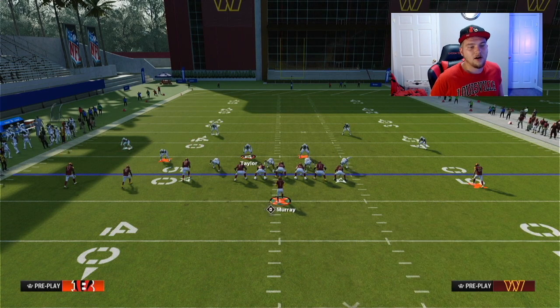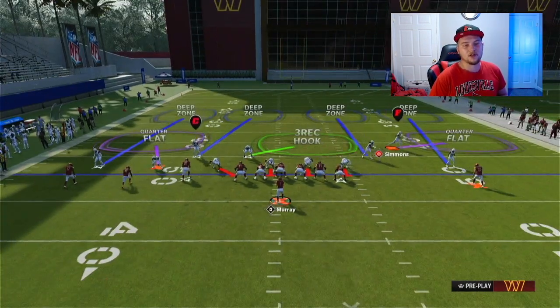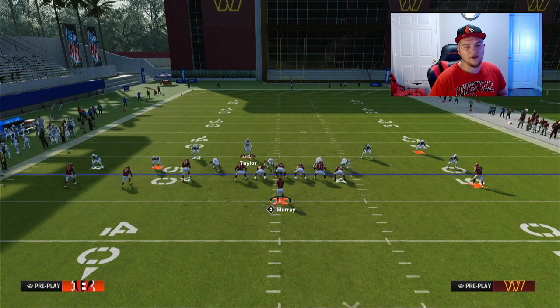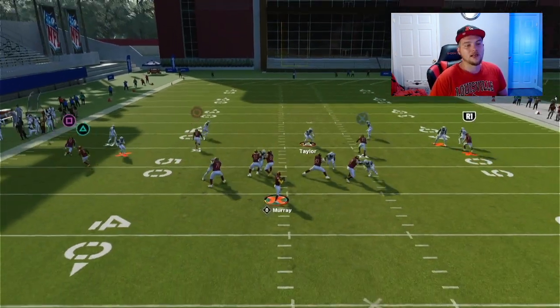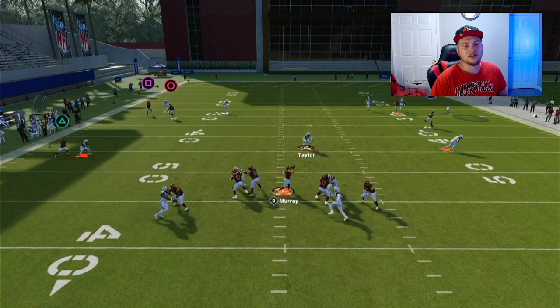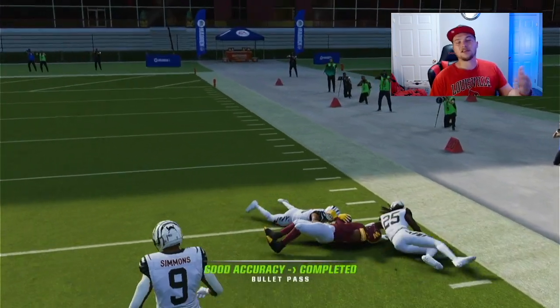On defense you can baseline move this guy over so he plays the sideline a little bit better, but this flood combo is still going to kill any kind of defense like this. You can throw to either sideline with both corner routes wide open, and that's an easy 20-30 yards.